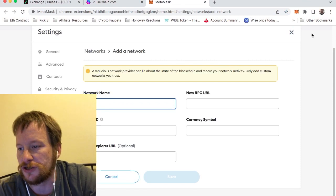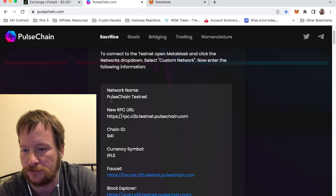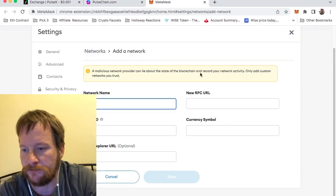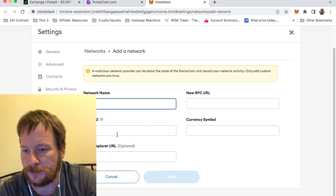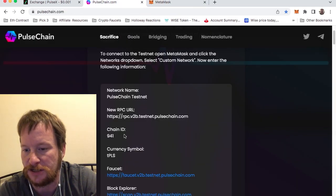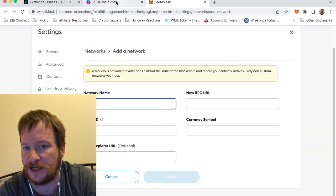So you just get your MetaMask loaded here, then you add network and it'll take you here. What you basically do is you take the details from here: network name, RPC — put that in right there — then you got chain ID and the symbol. That will get you set up with the testnet.